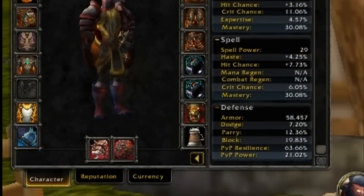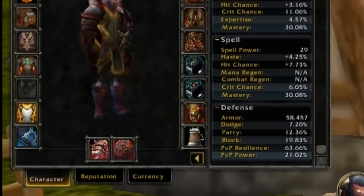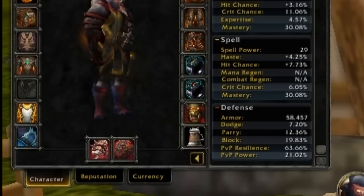If you're a human, this is the trinket combination that I recommend for you. It provides great sustainable survivability and burst survivability at the same time, and it gives you another 1% survivability from the resilience.